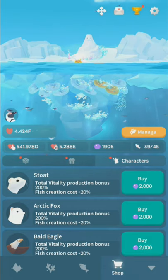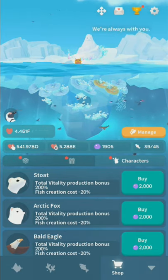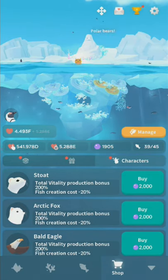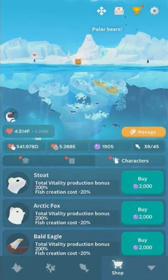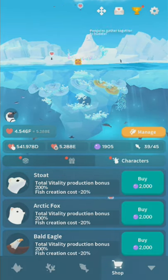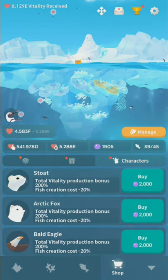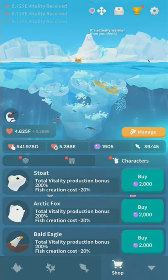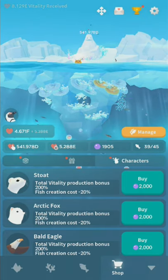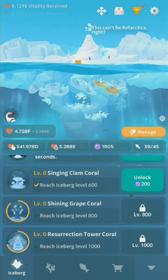They call them characters, creatures, or fish — just pick a word. Each of these give you a larger production bonus and reduced fish cost. Even if you buy these, fish cost still increases by a multiplier every time you buy one, so it's not as great as it sounds, but it is a permanent unlock. Once you buy one with pearls, you can buy more with vitality. If you want to be frugal, save up to buy one creature and then start upgrading the artifacts.